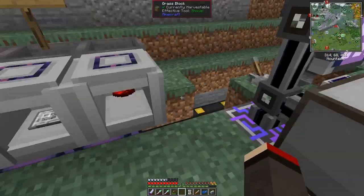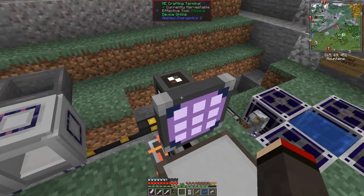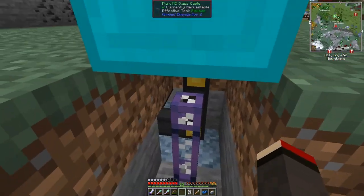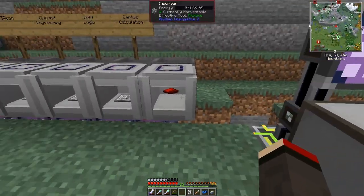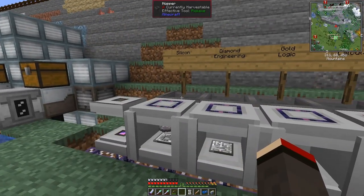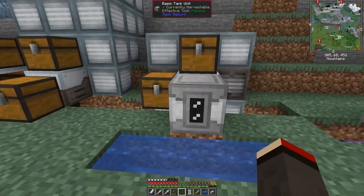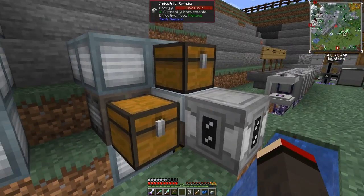Over here I've got all of the stuff for Applied Energistics — I haven't tidied it up yet, left a few holes, but that's so you can see. The one thing I want to do next is put an import bus on here. Let's have a quick look at the rest of this first. These are all set up now, and I've got silicon, engineering's diamond, logics, gold, and calculation certus crystals, so we can make those here.